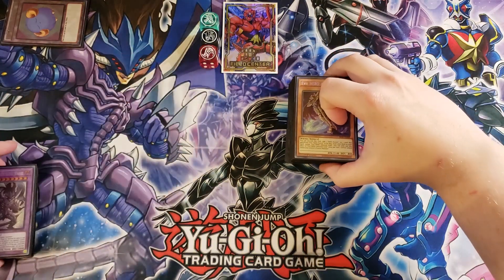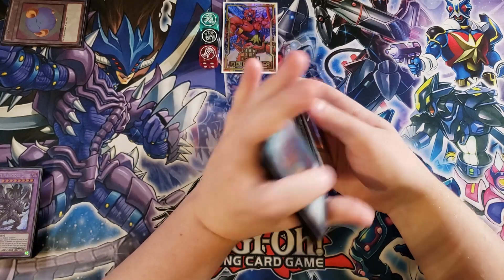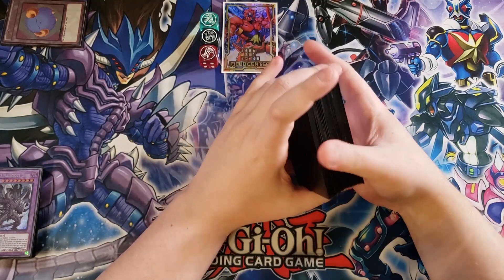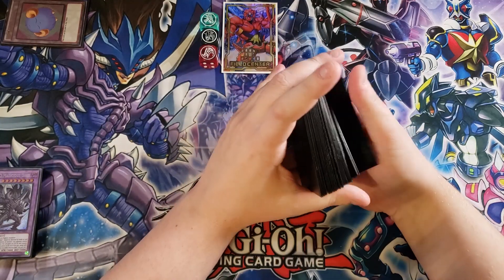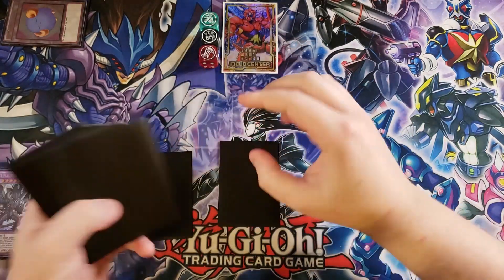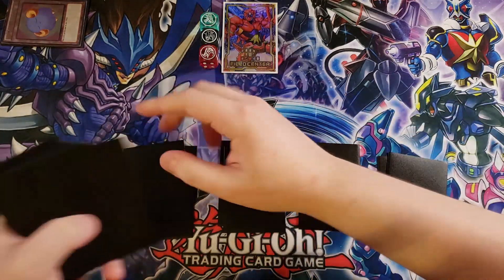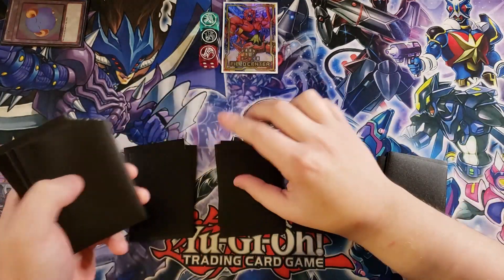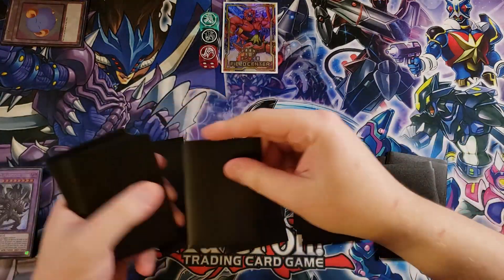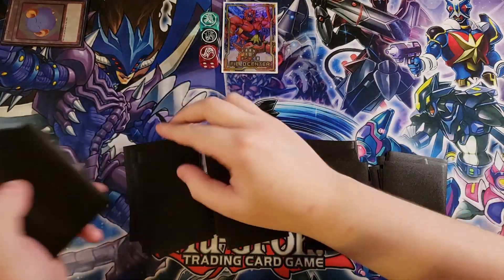Let's get straight into it. This deck is a crazy powerful deck that makes use of all the different hero cards — from Vision Heroes, Destiny Heroes, and even Evil Heroes — but basically uses the Evil Heroes the most to go into cards like Malicious Bane and even Dark Gaia, which is an insanely powerful fusion monster that combos very well with Nibiru, a great tech card for this deck. I have all sorts of crazy techs, and we've got a pile shuffle to make sure we don't brick.